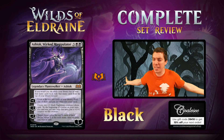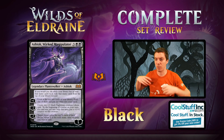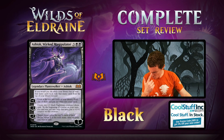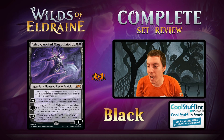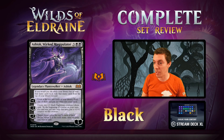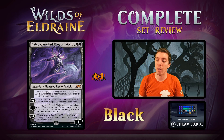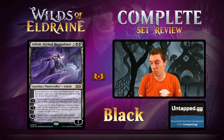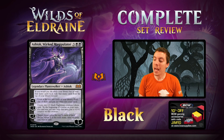How did Ashiok even get here? I thought Planeswalkers were mostly de-sparked. Ashiok, Wicked Manipulator — Ashiok's from Theros, I believe. So they're not all de-sparked; most are, but not all. Ashiok, Wicked Manipulator is a 5-mana Planeswalker. It's honestly kind of boring — your usual plus-1, minus-2, minus-7 Planeswalker. It has a static effect: if you would pay life and your library has at least that many cards, exile that many cards from the top of your library instead.